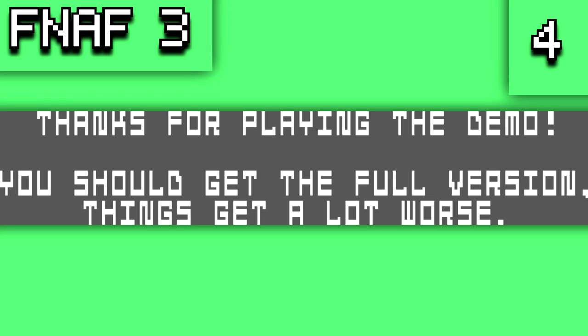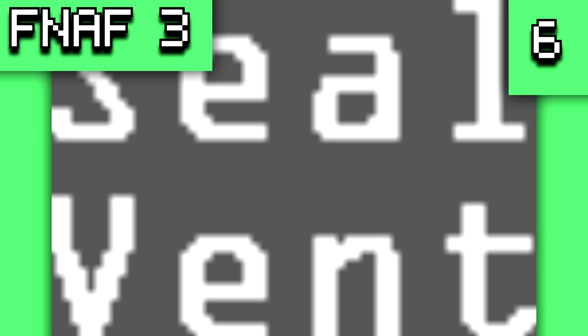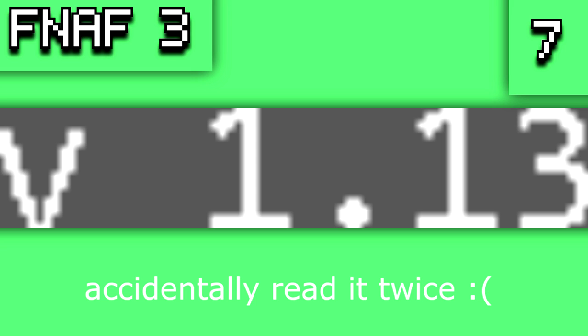There is text saying 'Thanks for playing the demo, you should get the full version, things get a lot worse,' and 'demo ext' text also found in the FNAF 3 troll game and FNAF 2 extended demo. There is also the 'seal vent' text that was going to be used on the button, a version number display, and a leftover version number from FNAF 2.